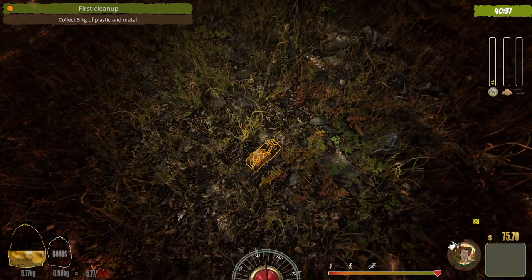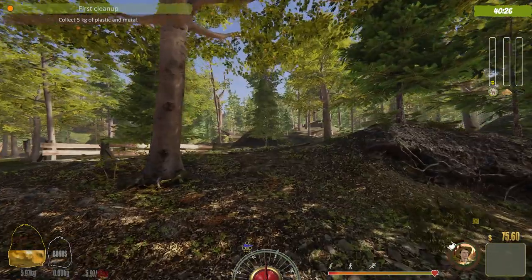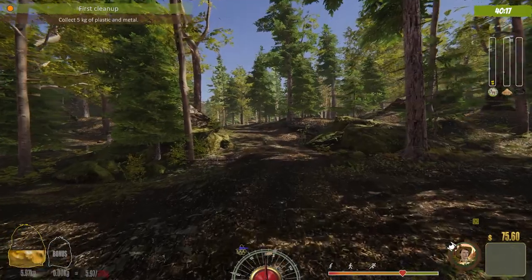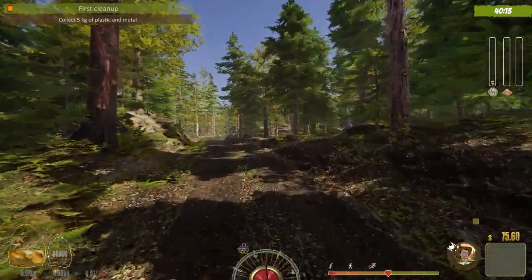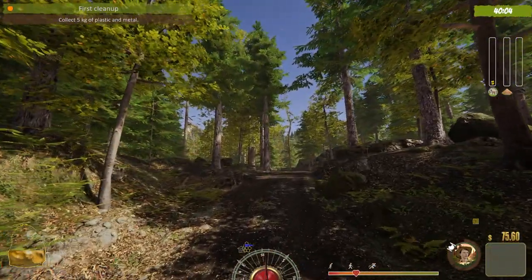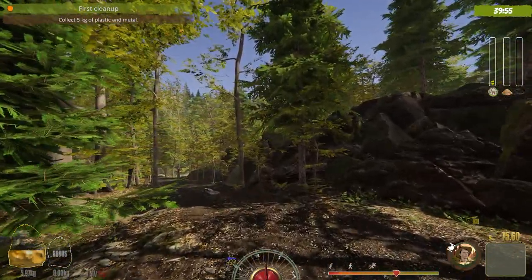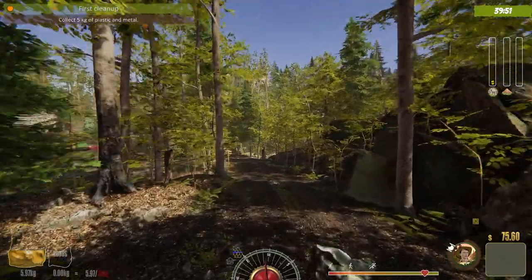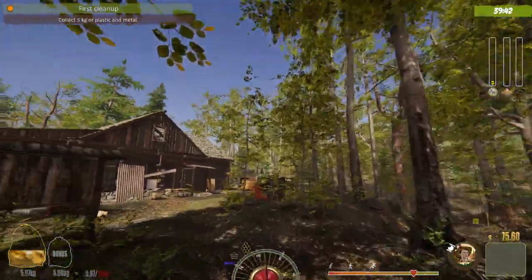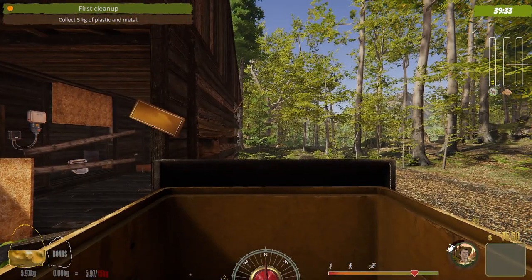It is eating up time, but we're going to need the money. Our hunger bar — that little portrait with the dish and fork — is moving counterclockwise and depleting. I'm out of energy; my heart rate is simulating me bent over my knees panting. Now I can run again. We're going to dump this stuff — the garbage is your currency, it's how you get paid.